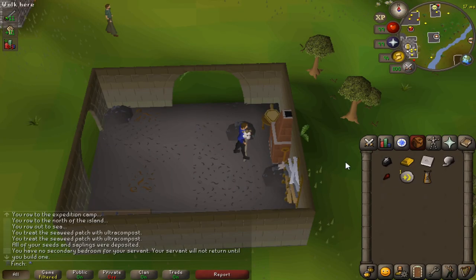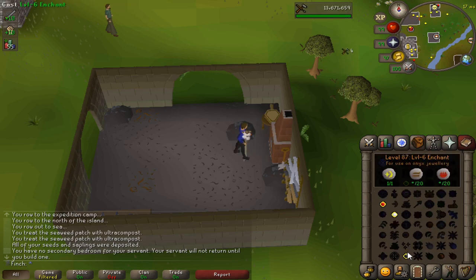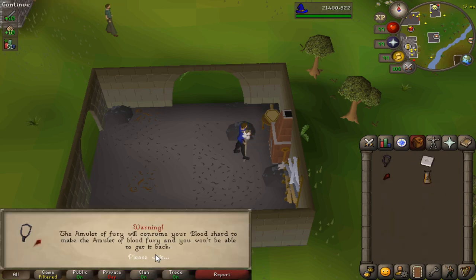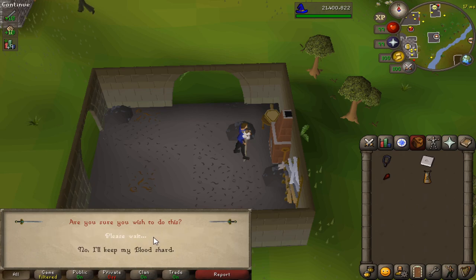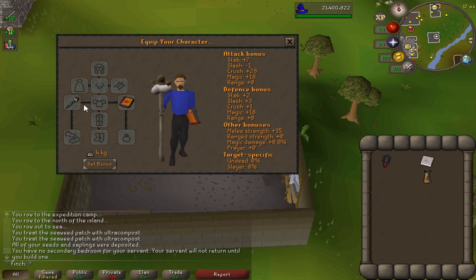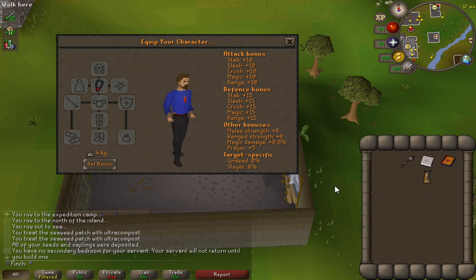I've had this blood shard sitting in the bank for quite a while — I think since the day of release I got kind of lucky getting it off a drop from one of the Firewatch Sentinels, so I'm going to turn it into the Blood Fury. I'm interested in perhaps heading back to Bandos this episode and using the melee method, and this is going to be really good for sustainability. Stats are pretty much the same as the original Fury and then it's just got the healing effect on top of that, which would be pretty handy, so curious to see how it works out at Bandos.